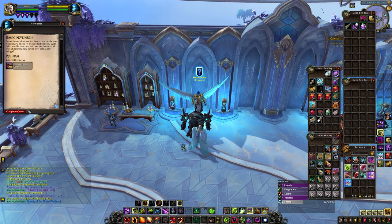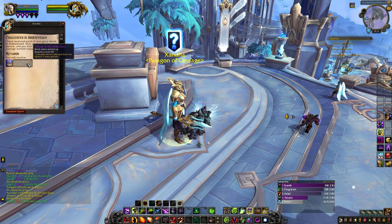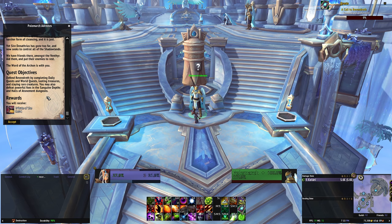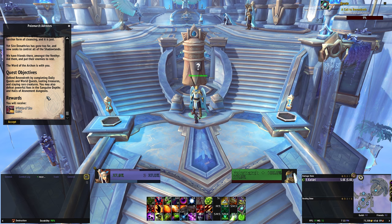Some callings can also reward an epic box of goodies instead of the standard rare box. Those callings will actually reward you with 2000 reputation instead of 1500, so definitely get those ones done if they pop up. Because callings can reward rep with a variety of factions, they aren't a great way to target specific factions, but they will provide huge chunks of rep for all four major Shadowlands factions, making them a fantastic way to work towards Exalted for each reputation.